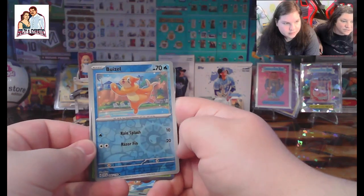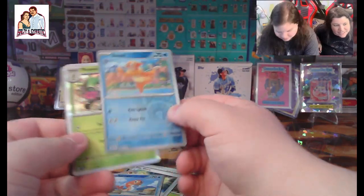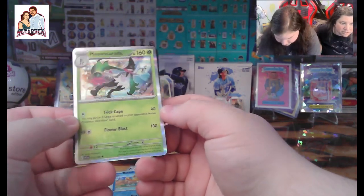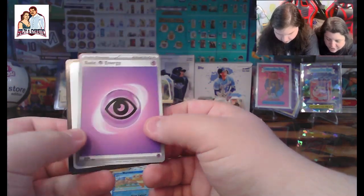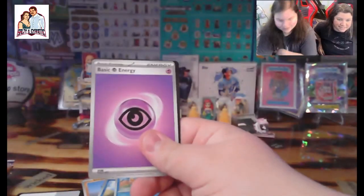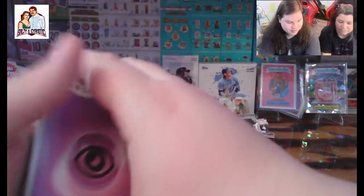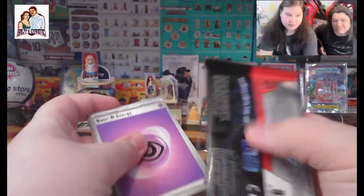We got a Meowscarada — the final evolution of the weed Pokémon. I like that. Basic psychic energy, everyone. Oh man, best card in this pack! I thought it was the dark energy that was the best. Well, that was the favorite, but this is the best of the pack. The dark energy was the best of that pack.